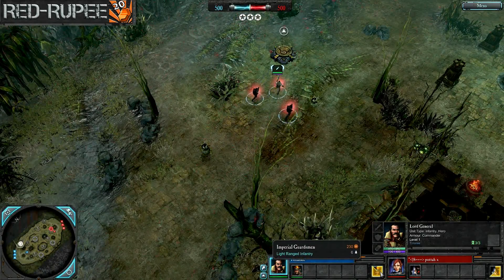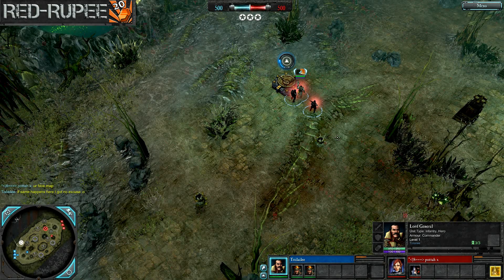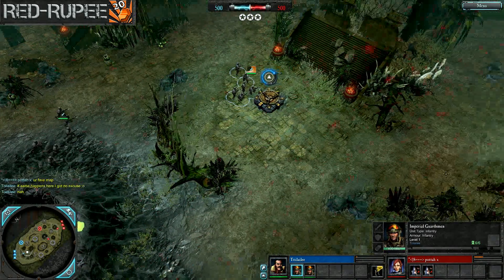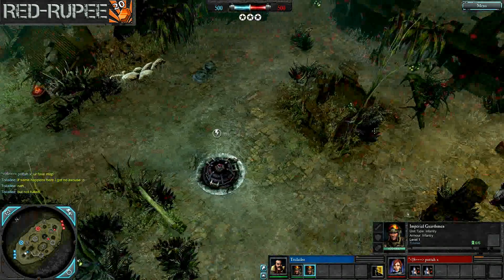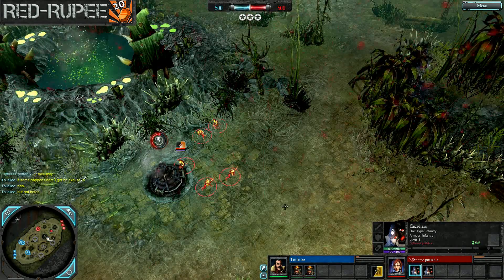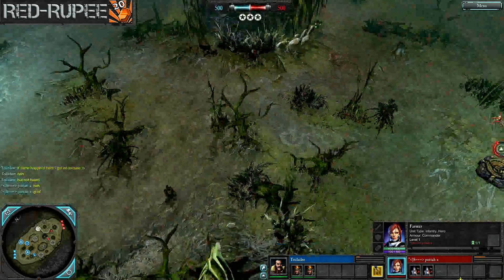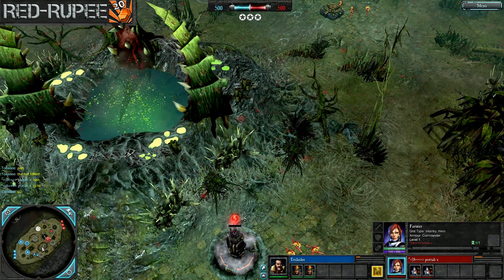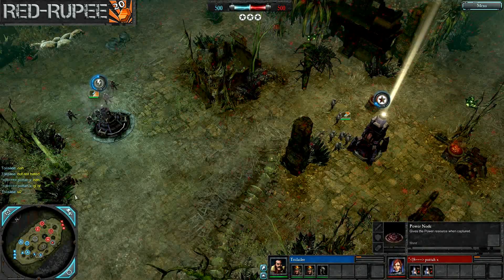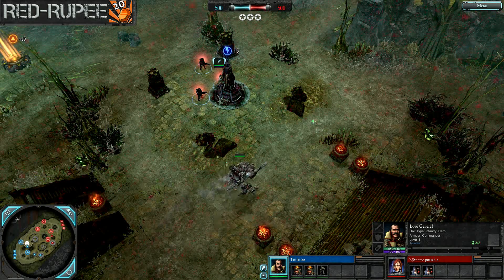Toilele is bringing on his second squad of Imperial Guardsmen, while Pada is also playing two squads of Guardians. So we have Guardsmen versus Guardians so far right now. Toilele is getting that second squad of Guardsmen for some early cap potential instead of building that Sentinel first. Pretty standard cap orders — everyone just grabbing those basic points. With Leviathan Hive, you have this big pile of points right in front of your base that you have to defend. There are really only a few contested points: the two in the center.